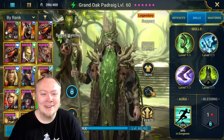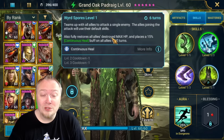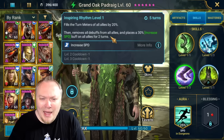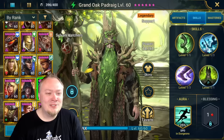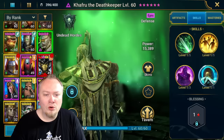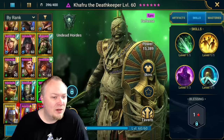This other guy has 25% speed in dungeons, which is interesting. He teams up with all allies, fully restores destroyed max HP, and places Continuous Heal - wowzers. Turn meter fill 20%, then removes all debuffs and places Increased Speed. At the start of this champion's turn, places a buff on each ally depending on their type. Holy crap, these new champions are bursting through the ceiling! This guy has a sword in his head. He's probably the epic for the fusion - question mark?